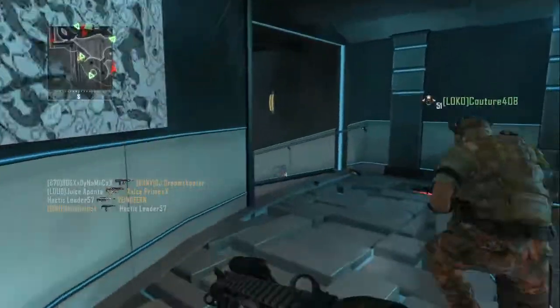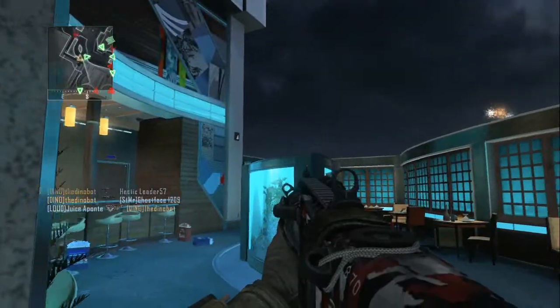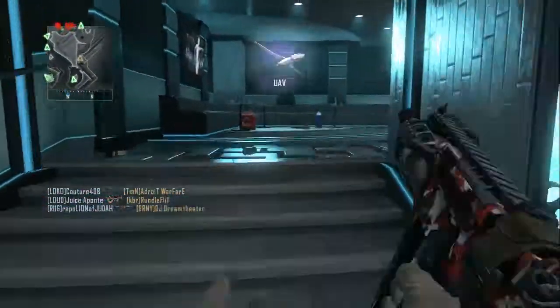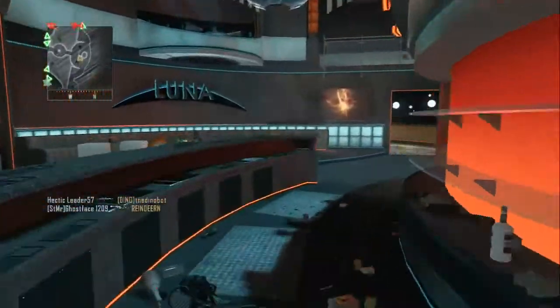That guy right there — this is a pretty good play by me. I throw the EMP and it actually works out. I destroy his tac and then get the EMP assist from my teammate. It helps me out. I don't get the kill, but I get the next best thing which is an EMP assist — if I get his 50 points, I'll take it.